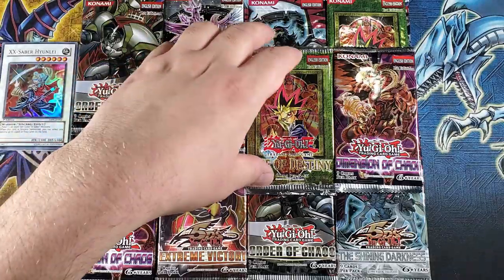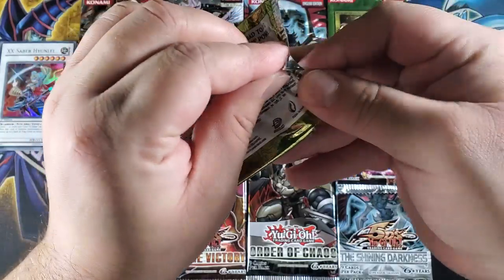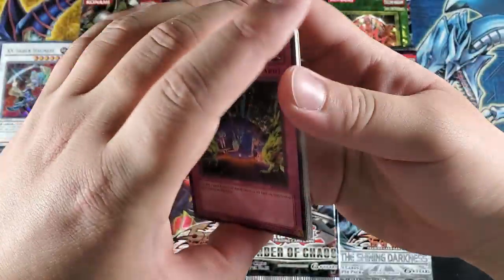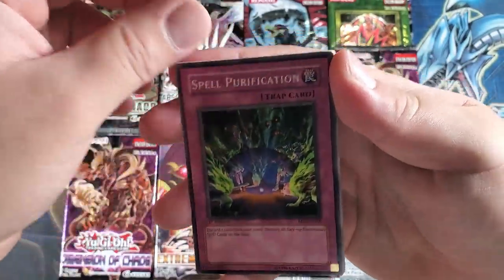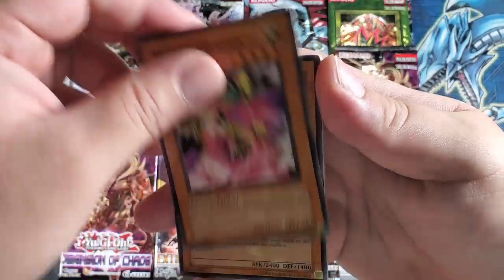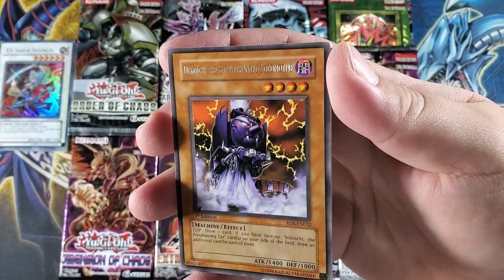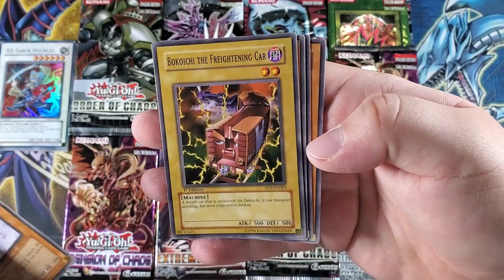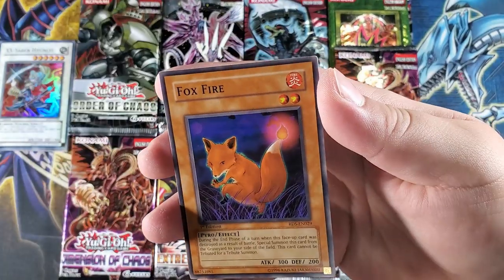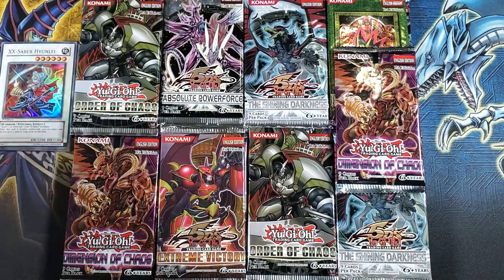Rise of Destiny — last time we opened Rise of Destiny we actually pulled a first edition ultimate rare Creator, which was epic. Still have it in my collection. We have Spell Purification — you can tell the cards are old because they're yellowing — Mighty Guard, Rose Dragon, Rock from the Valley of Haze, Kochi the Battleguard Locomotive for a rare, Kochi the Frightening. All these cards are Invasion of Flames — Malice Dispersion and a Foxfire. I remember I used to use Foxfire in a fire deck back when nobody knew how to play.